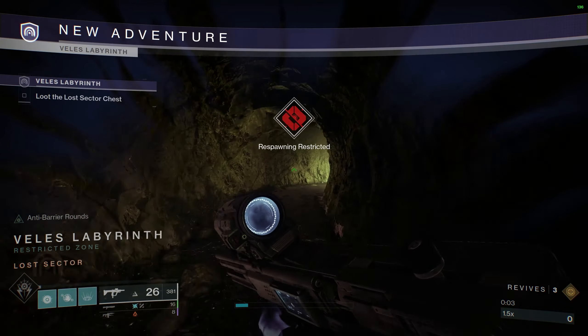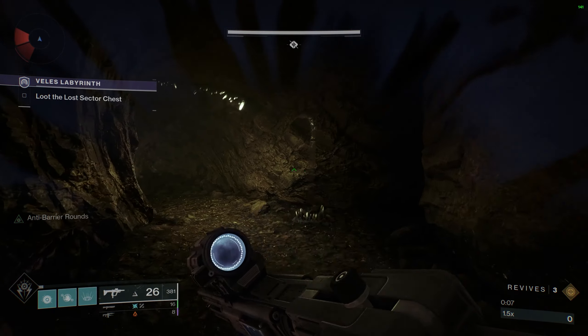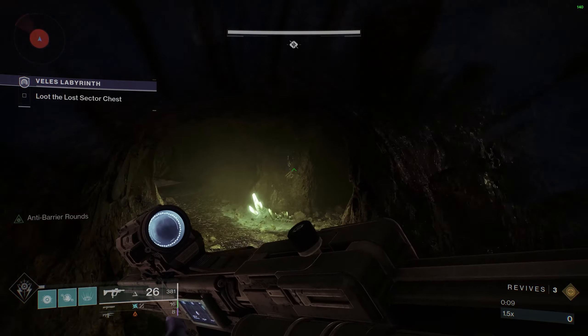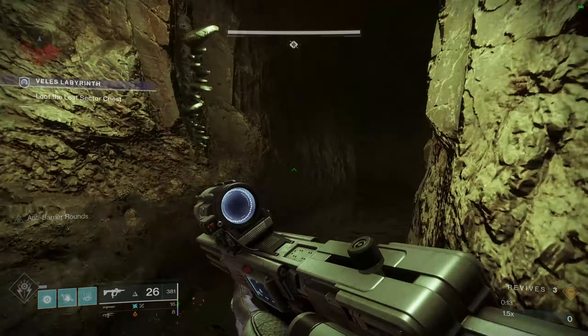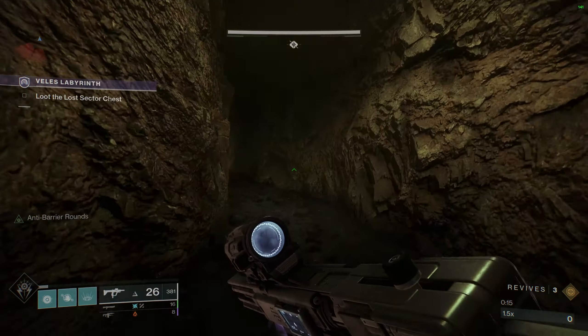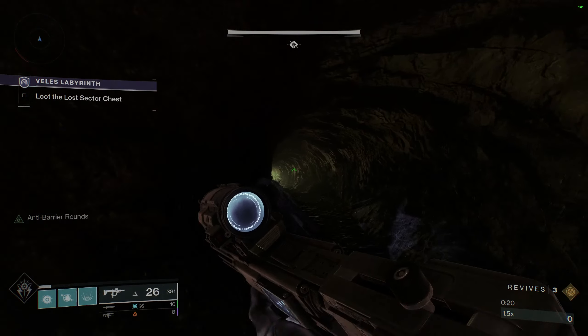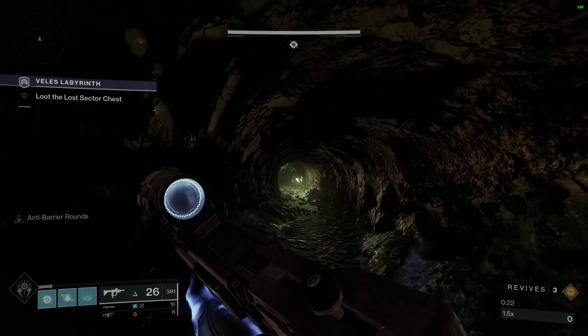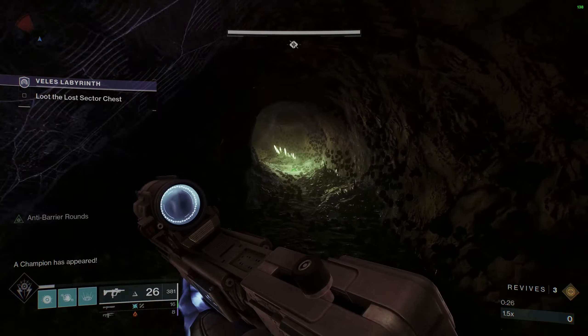Hey, how's it going everyone? Shifty here and I'm back with another Destiny 2 video. The other day I posted a couple of videos on how to speedrun the Legend Veles Labyrinth Lost Sector. That sparked a desire in me to complete and track the loot and time spent for 100 completions of that Lost Sector. That's exactly what I did for this video, and I'm going to break down the results for you. I'll also include my speedrunning guides for each class in the description below.